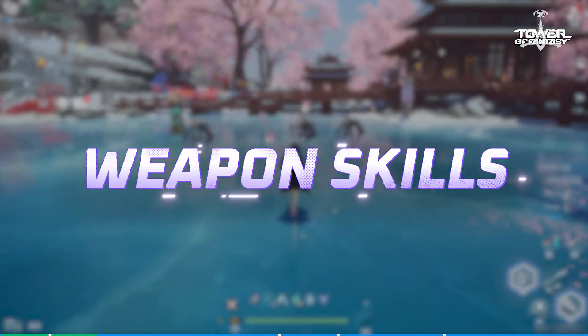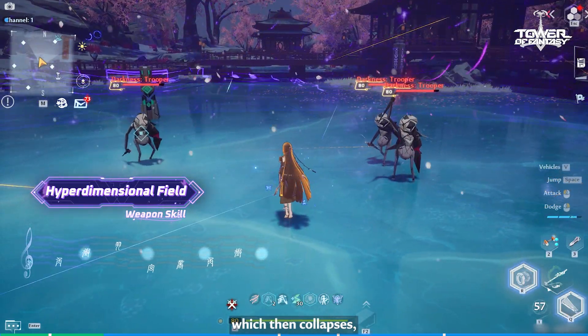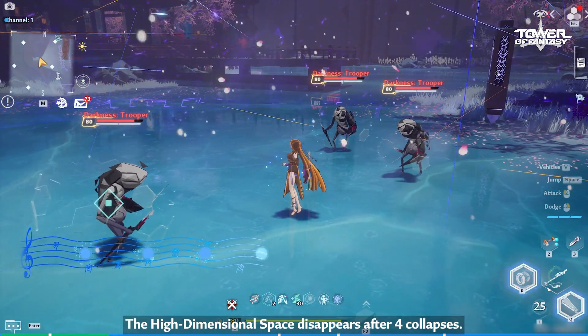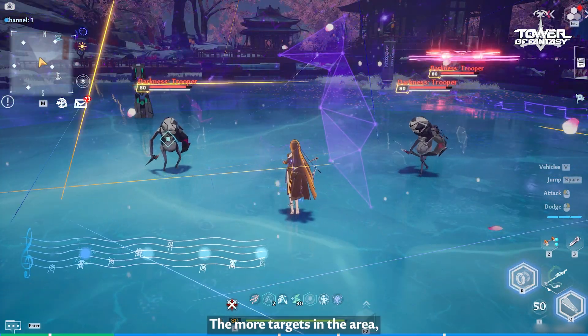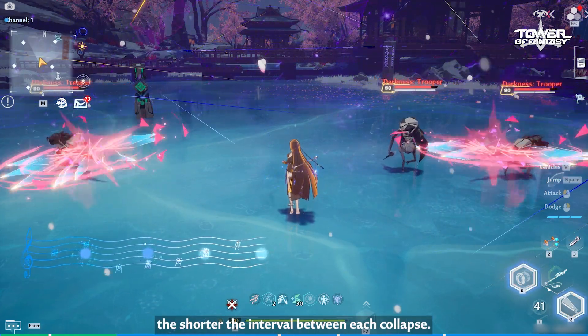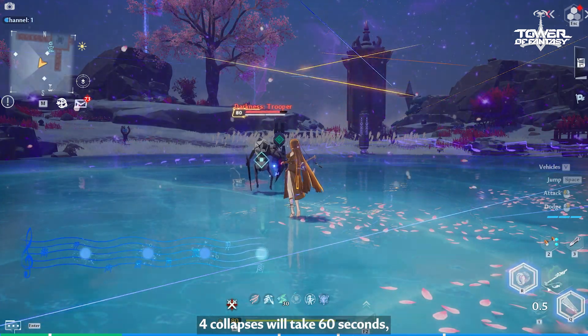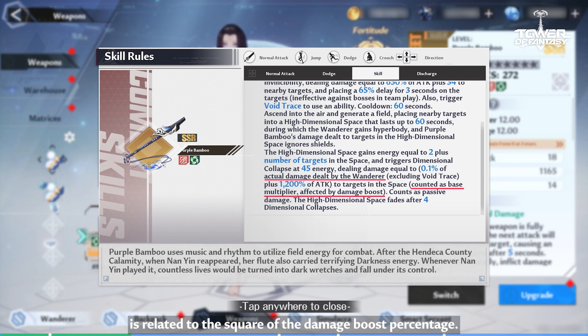Weapon Skills: After using her Weapon Skill, Nan Yin opens a High Dimensional Space, which then collapses, dealing damage to targets in the area. The High Dimensional Space disappears after four collapses. The more targets in the area, the shorter the interval between each collapse. When there is only one target in the area, four collapses will take 60 seconds, the same as the skill's cooldown. It's worth noting that the collapse's final damage is related to the square of the damage boost percentage.